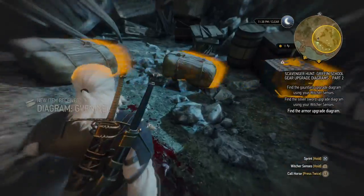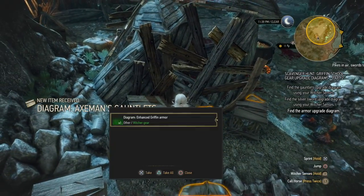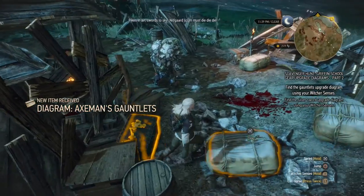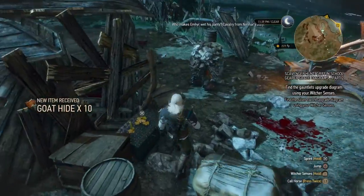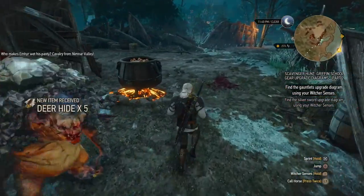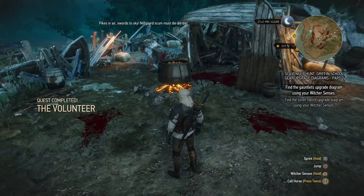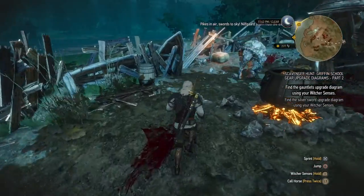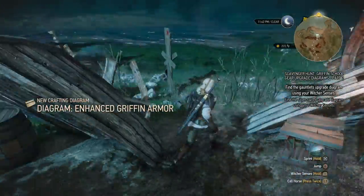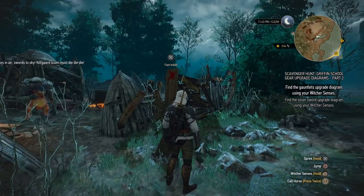We completed the quest 'The Volunteer' in the meantime as well, and we have the enhanced griffin armor diagram — it should be in here. There we go. And I think he is really mad at you if you don't help him first before you take that diagram. Quest 'The Volunteer' completed. Next — the gauntlets. See you in a second.